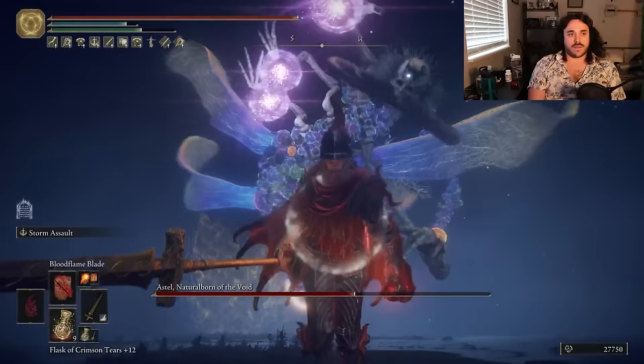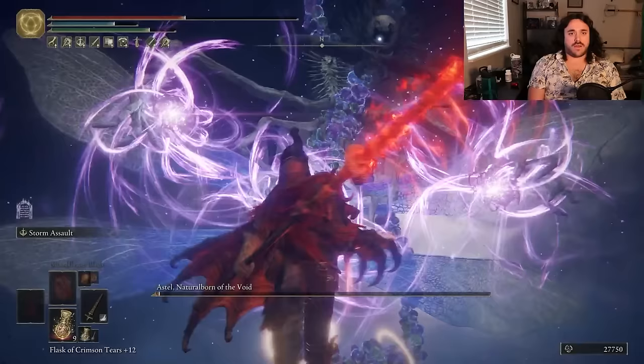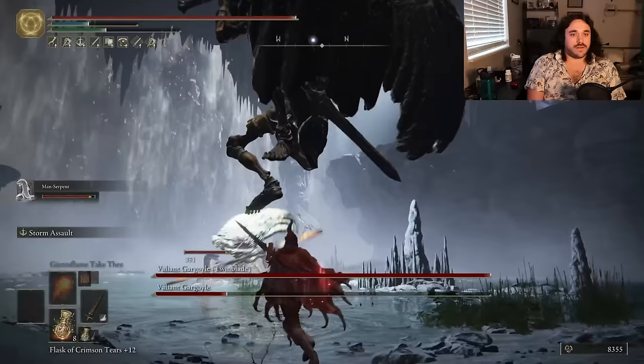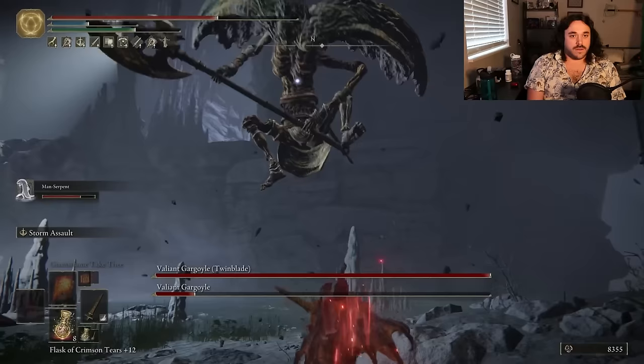We get a good mixture of good and bad patterns. When we have to back off, that's actually a good time to reapply the Bloodflame Blade. Even with the full charge attack and combo, we don't get a stance break — par Fextralife, the stance boost doesn't happen until NG Plus 2, but I'm not sure about that. Finish it off with a big fireball. Valiant Gargoyles get the snake treatment. I really like the Spirit Ash even if it's not that good — it distracts, and that's really all I want it to do. Our damage is nice and solid even without the boost from Bloodflame Blade.